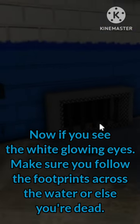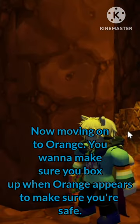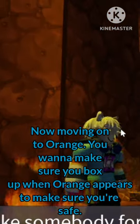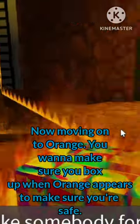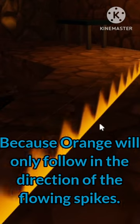Now, if you see the white glowing eyes, make sure you follow the footprints across the water or else you're dead. Now moving on to orange. You want to make sure you box up when orange appears to make sure that you're safe, because orange will only follow in the direction of the flowing spikes.